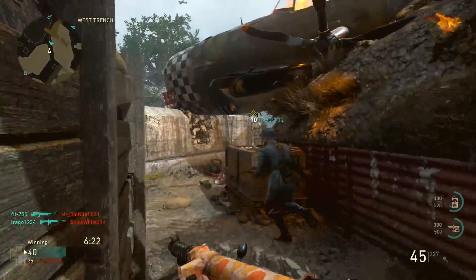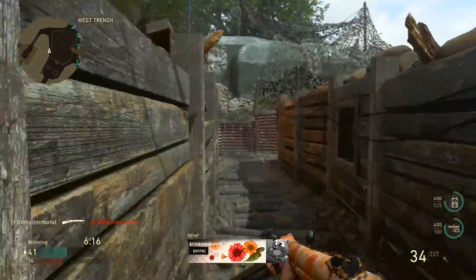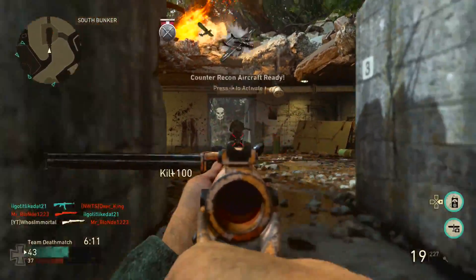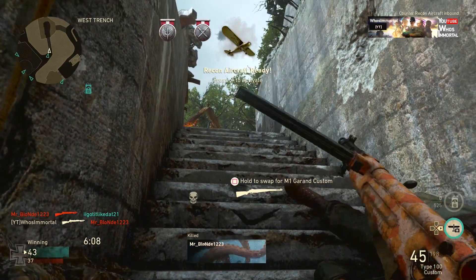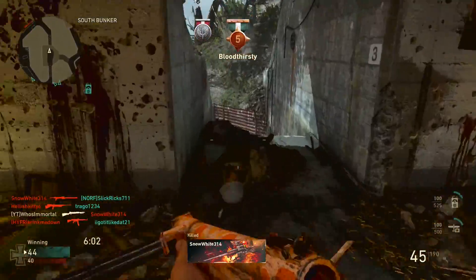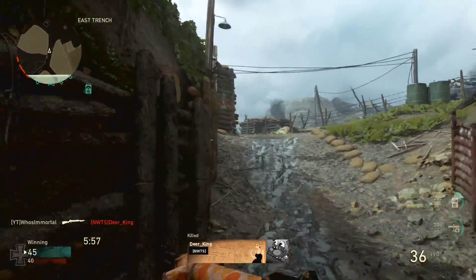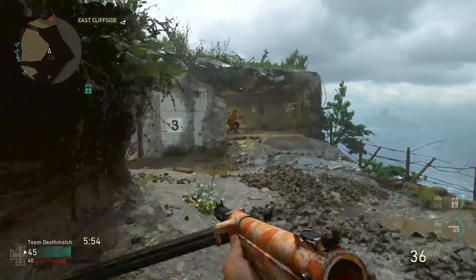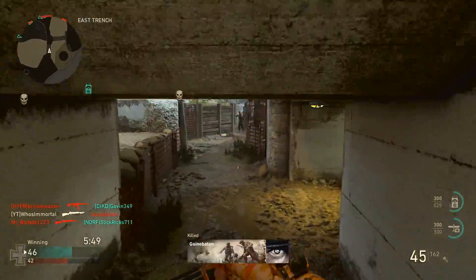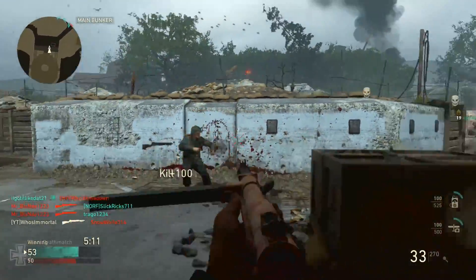If you're going to use Rapid Fire and increase that rate of fire, you'll want Extended Mags, especially for longer range situations. It is an SMG so it has damage falloff — the further away you are, the more shots it takes to kill. Extended Mags means you don't have to worry about stopping mid-gunfight to reload. Rapid Fire and Extended Mags is a deadly combo on the Type 100.